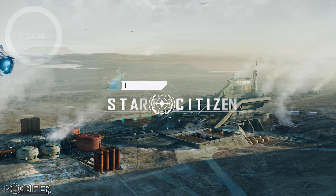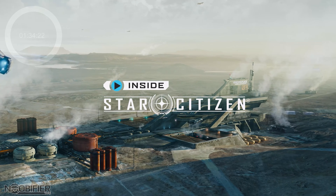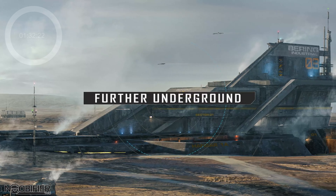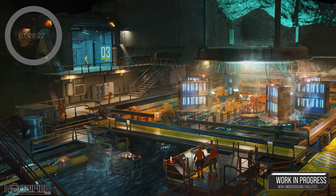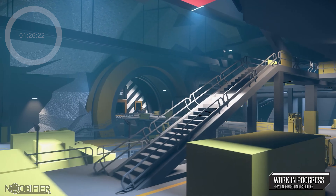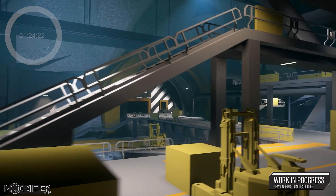John Griffiths, a lead environmental artist, took us through the underground bases seen at CitizenCon in more detail — specifically the process of making them. Ideas are brainstormed, how long a player might be in the environment is considered, then it's time to box it out in engine. Art and design then refine what was done to make it better once pre-production is complete.